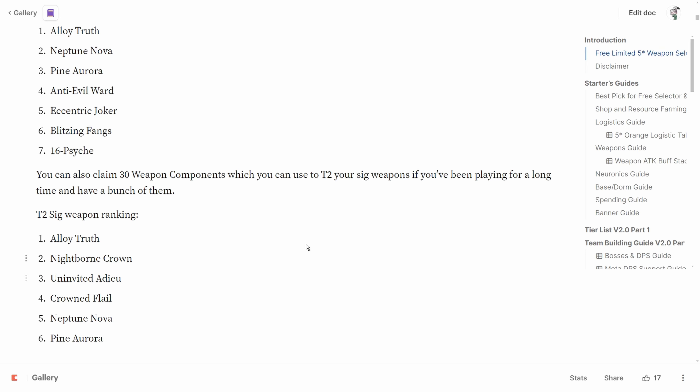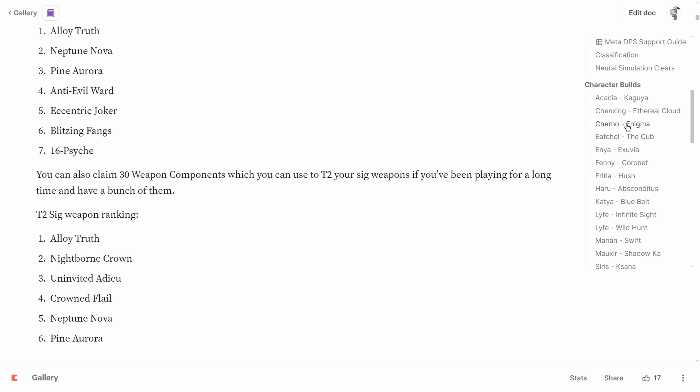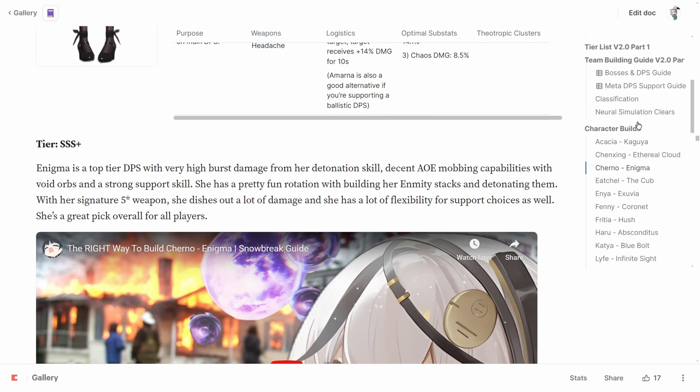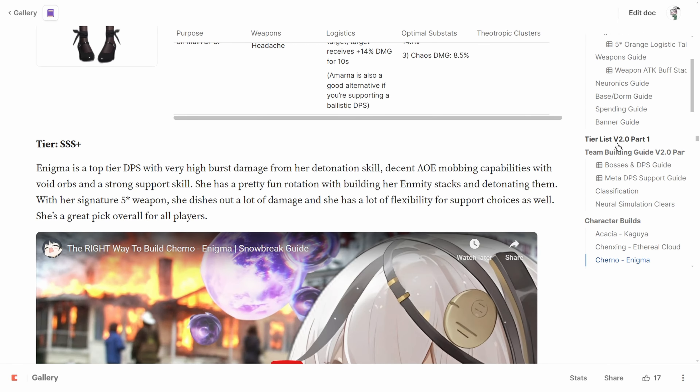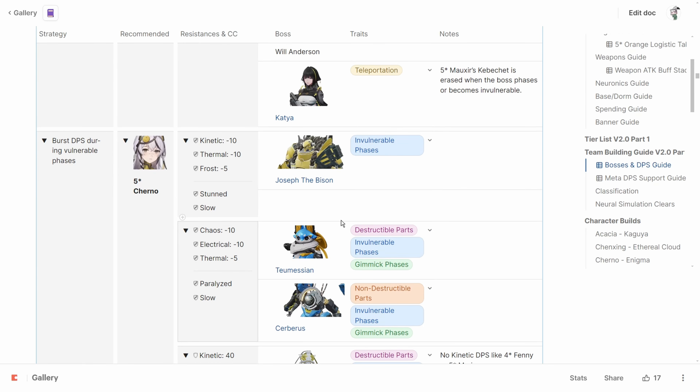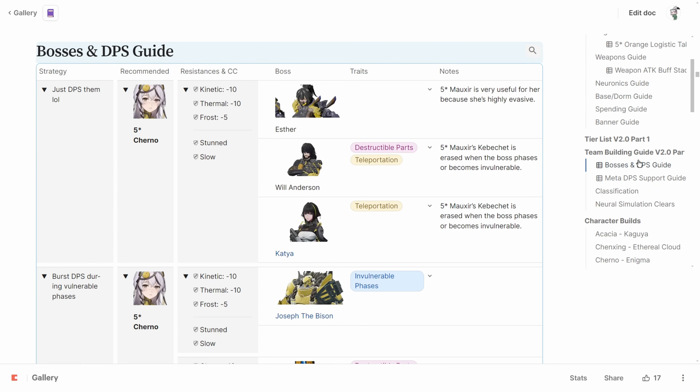Next is Uninvited Adieu for Cherno Enigma, who's an absolutely broken DPS since her launch and good for most content. She's also the best for most of the new world bosses right now, so this is a great option if you want to speedrun for faster times.